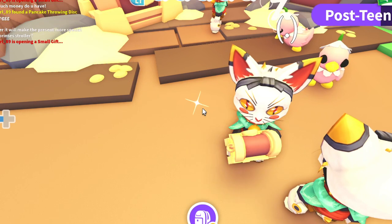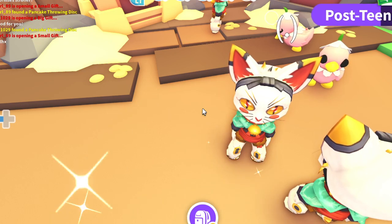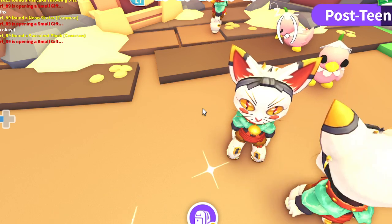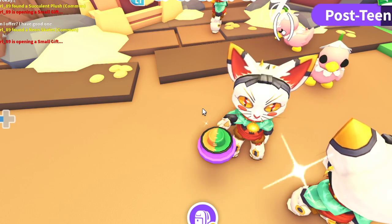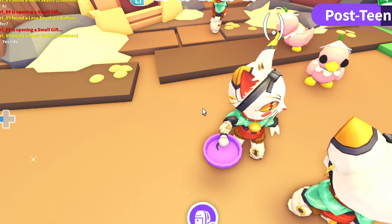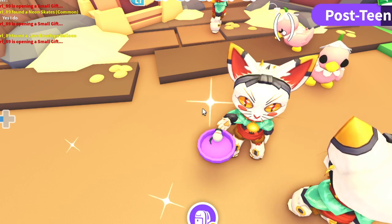Oh okay, some more flower heels — something different again. Oh, spray can — now that's something different altogether, I had not seen that yet. Gonna get some graffiti artists up in the house! Triangle shades, interesting. Oh no, get that plunger hat out of here! We do not want to see our pets with a plunger hat. Oh, two-tone fedora — that's so cute. Oh, cyborg eye.